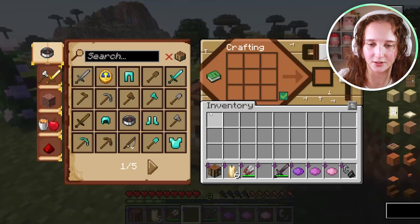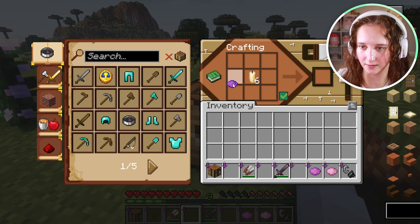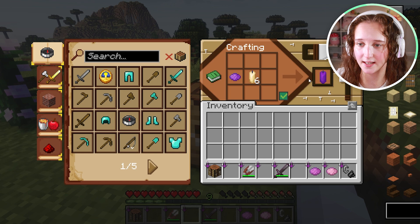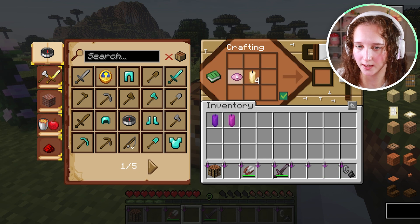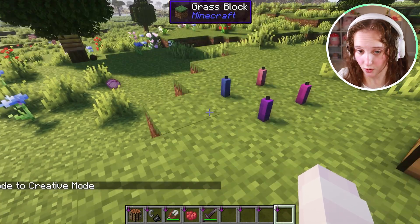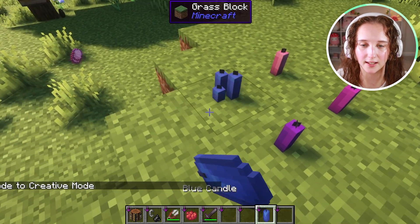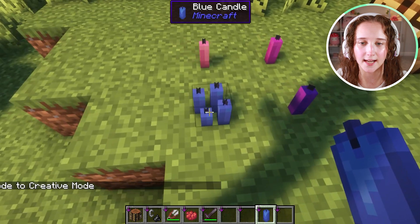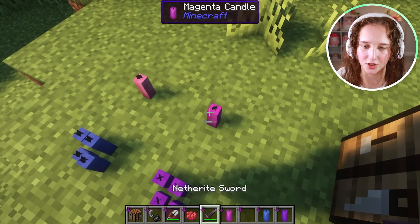Now what I'm going to do is make some colorful candles. Go ahead and put the candles in the middle and the dye on the left-hand side, and here we have a purple candle. Let's make a magenta one, we can make a pink one. If you wanted to put all of them together, you can't — you'd have to make multiple of the same candle, and a block can have up to four candles in it. It has to be the same color, unfortunately.